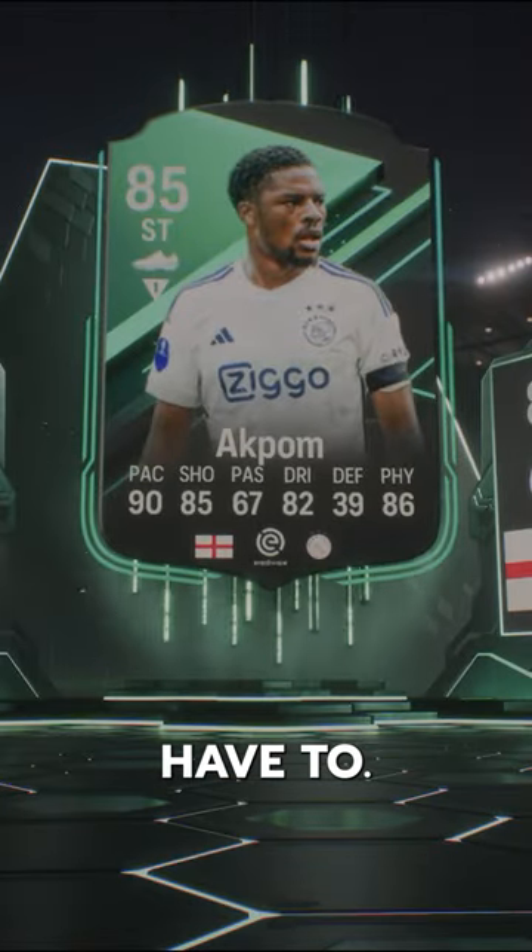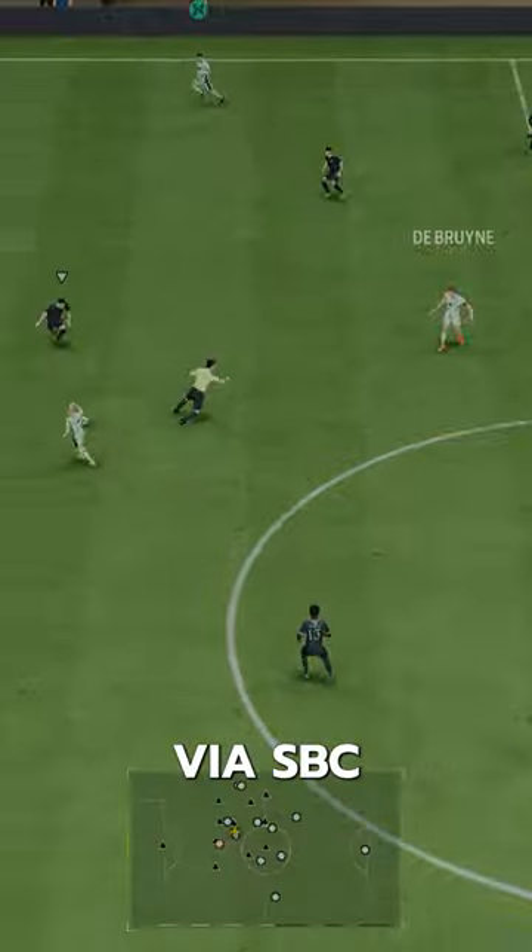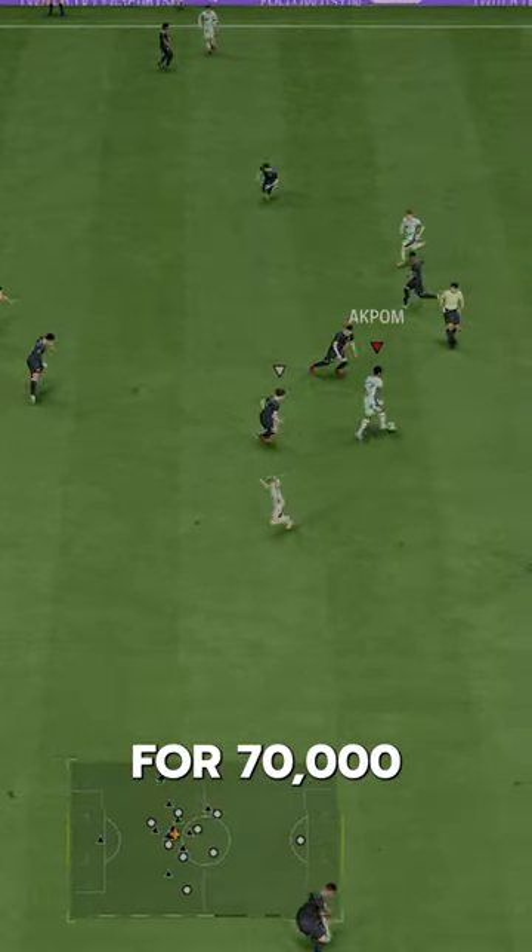Welcome to Baller or Bust, where we test FIFA cards so you don't have to. Today we've got this squad with Squad Foundation's Chuba Akpom. We acquired Akpom via SBC for 70,000 coins.